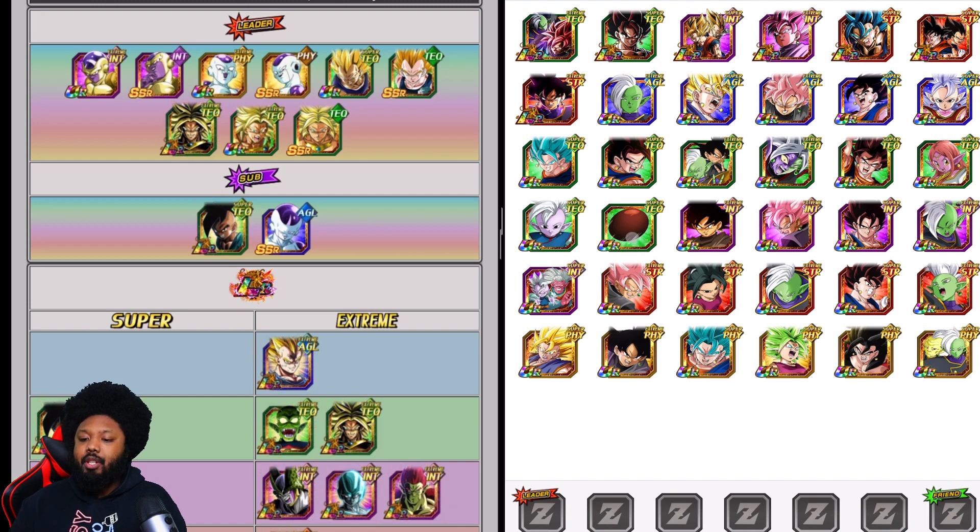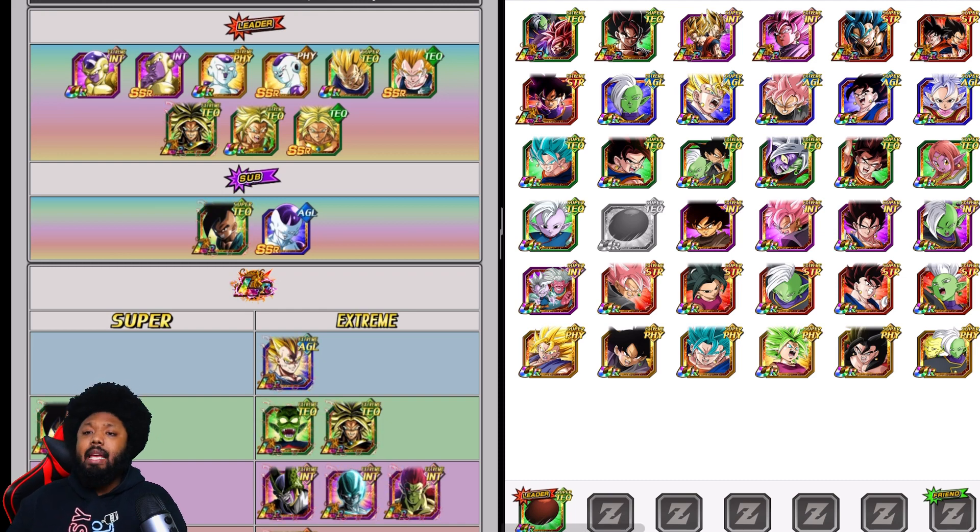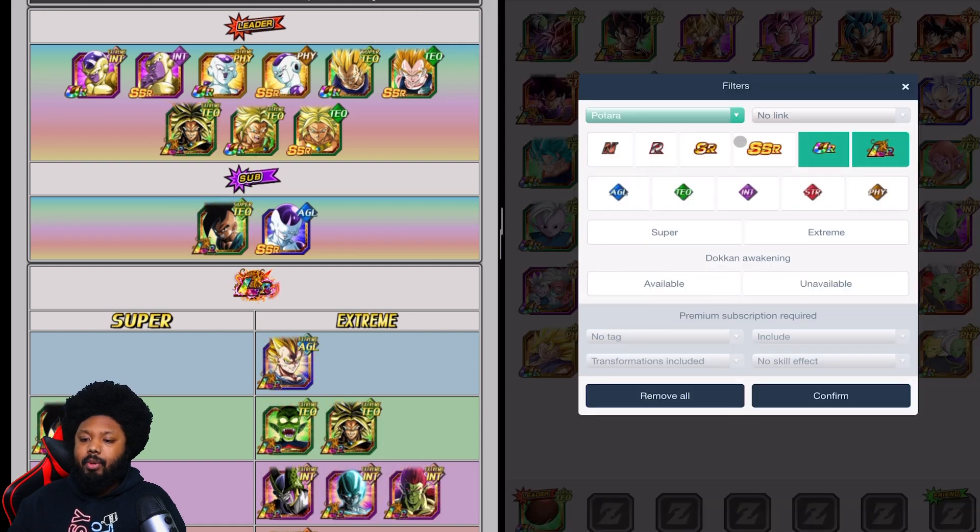You want to go with double Candy Vegito as your leader because he is your best nuking leader. If you don't have Candy Vegito — since the event is not yet out on Global — you can use Goten. If you don't have Goten, you can use the leader for Resurrected Warriors. But for now we're going with double Candy Vegito because a lot of players are going to have this unit. So double Candy Vegito, and now we want to look at the Resurrected Warriors.